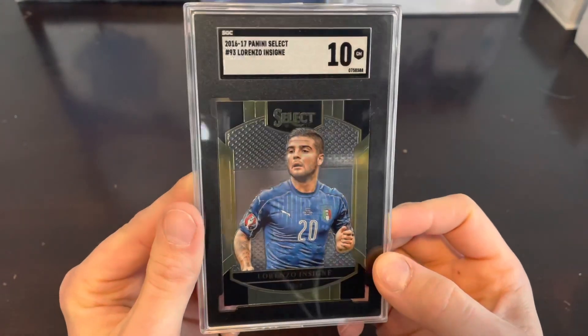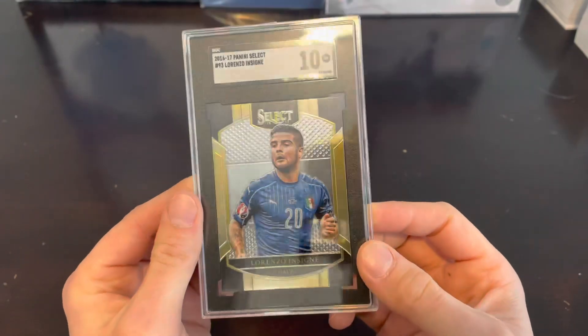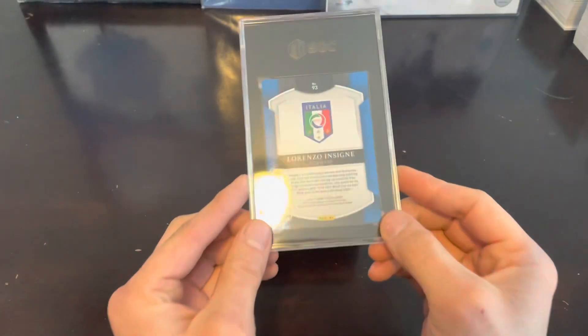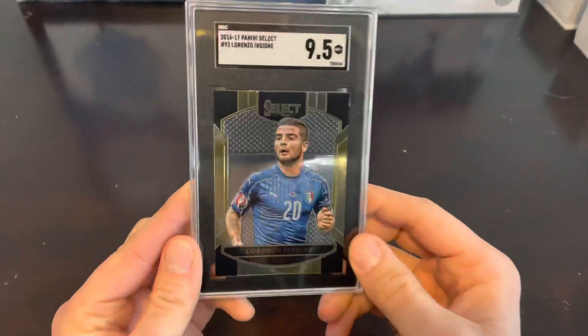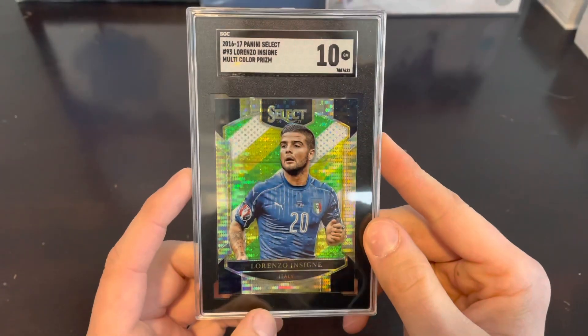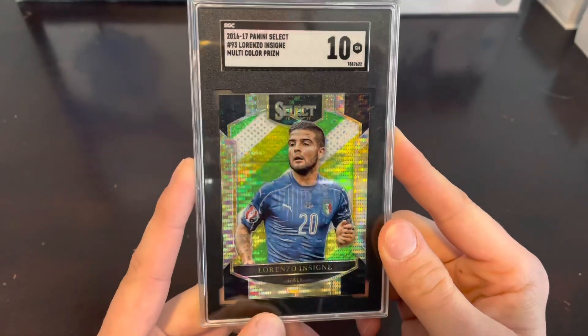Let us know what you guys think about the SGC case. They do the tuxedo style with the black and white on the top. Third one — this one's a 9.5 Mint Plus. Fourth one is a multicolor prism 10 Gem Mint. That's a nice looking card.